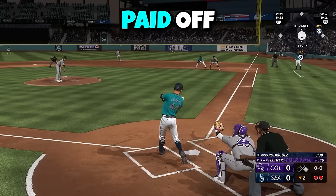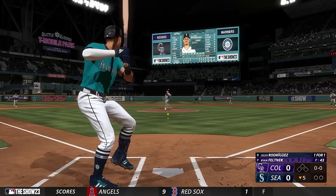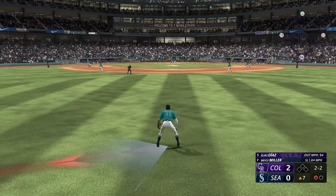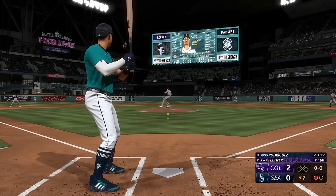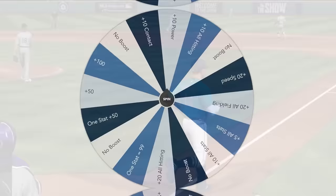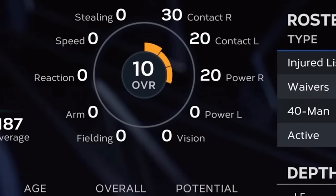These boosts paid off immediately as this soft opposite field liner got off the ground and cleared the infield. Julio hit the ball even further on his second at-bat, as this one dropped into left center. He wasn't hitting the ball hard yet and was still a huge liability in the field, but Julio's first multiple-hit game earned him another upgrade — a contact boost to put his overall into the double digits.